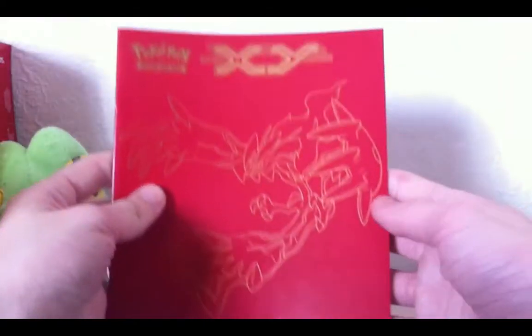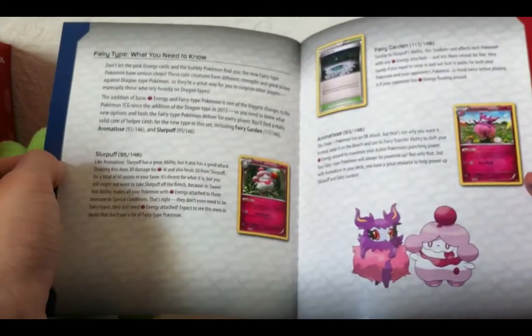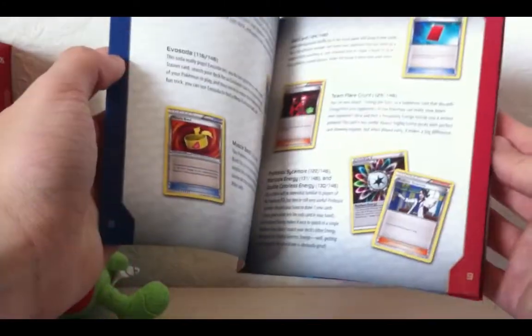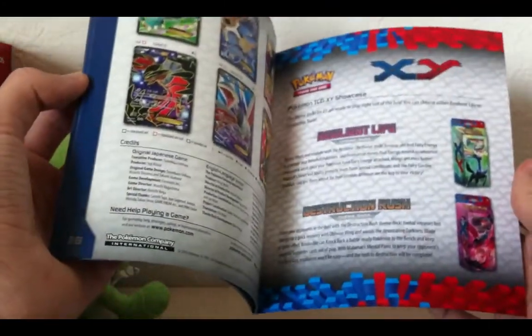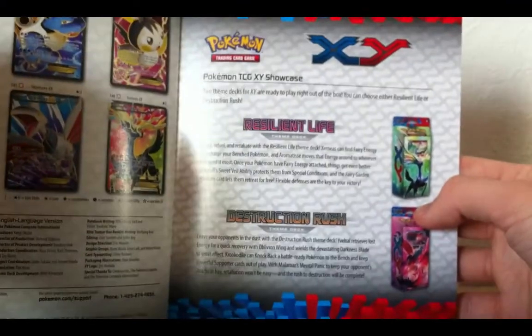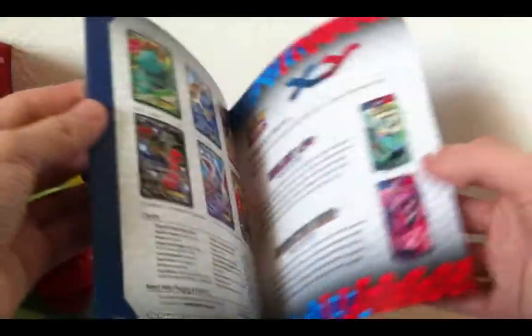This is the player's guide. It says like, welcome to the Elite Trainer box. I guess these will be standard in everybody's Elite Trainer box, so I don't think they'll have different ones for the different Elite Trainer boxes. Because there are two — Azonius and Evital. And they'll have some showcases like Resilient Life and Destruction Rush, those kind of themed decks.